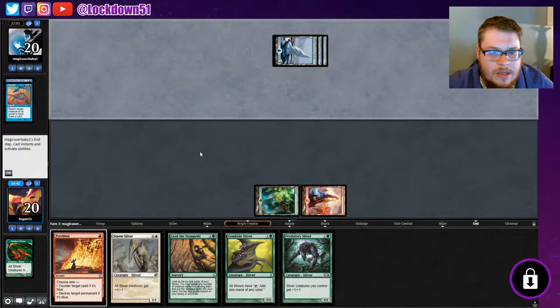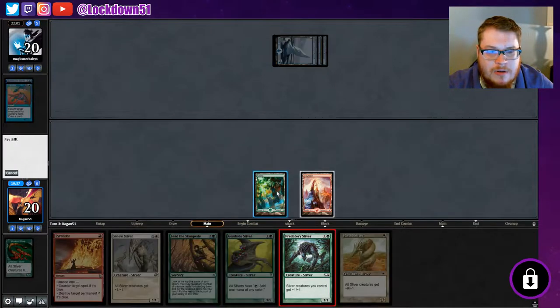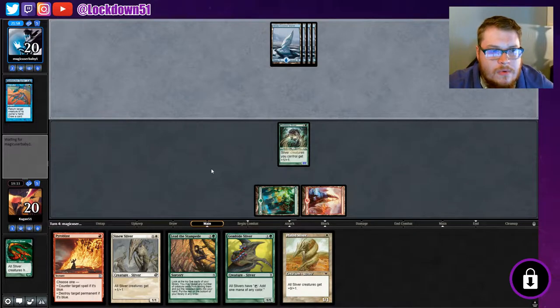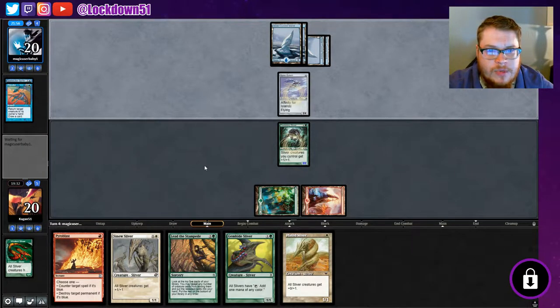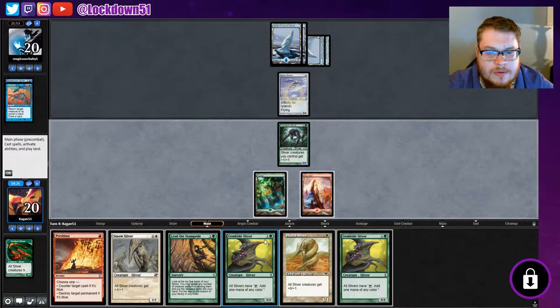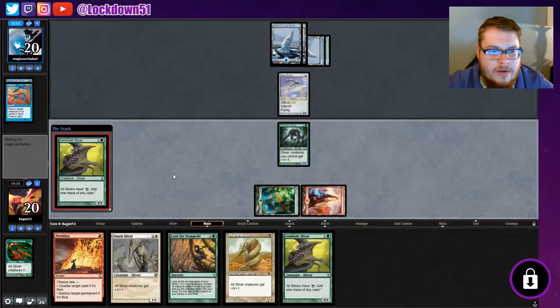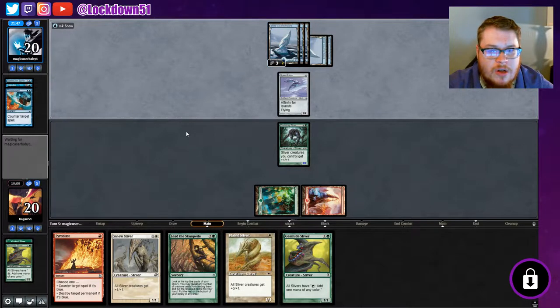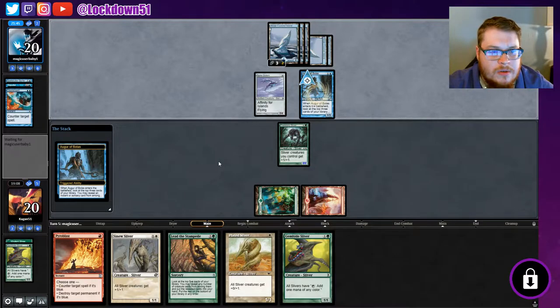That's not that cool but they tapped out for that, so like — okay, we just do this again and pass. Spire Golem, all right. Too bad it's not blue. They're holding up some counter magic. We've got two Gem Hides. We're just so close to being able to do more stuff — I have to go for a Gem Hide here just to try to get our mana right. We have another one in case, so as long as we can resolve this one that'll be good. Keep drawing lands, which isn't too bad.